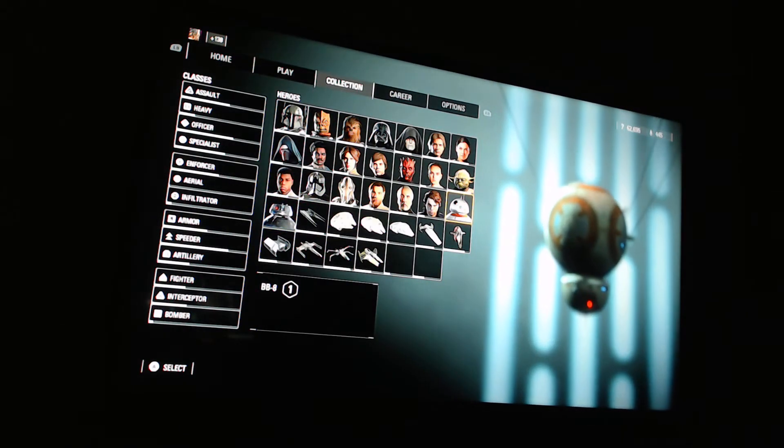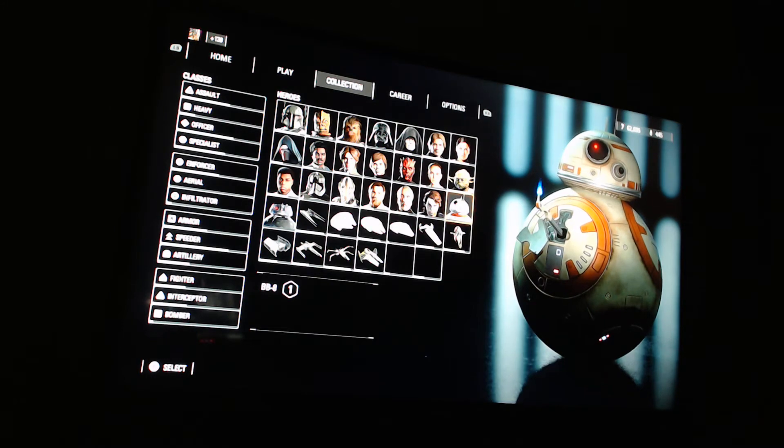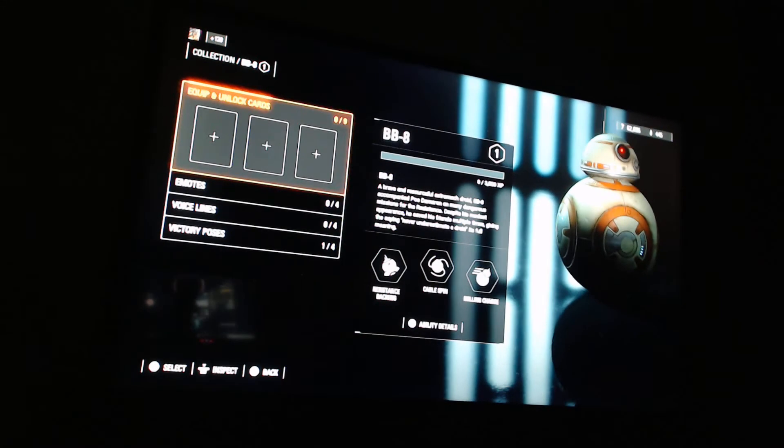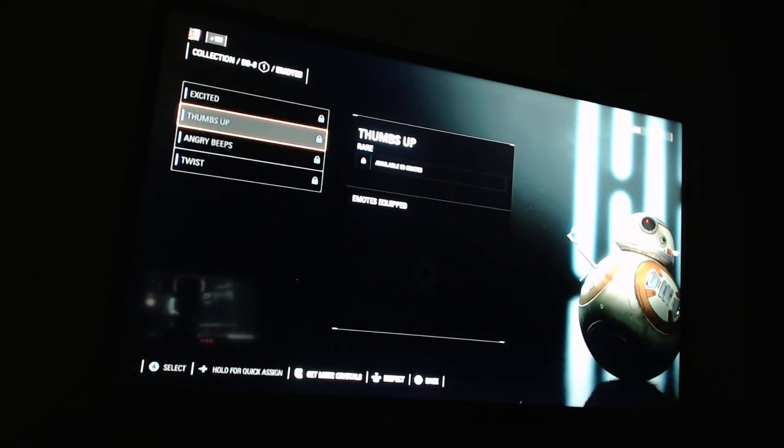We're going to do a real quick video. BB-8 and BB-9E have just come to Star Wars Battlefront 2, so we're going to take a look at their abilities and some other things. This is BB-8 — it's got four emotes: excited, thumbs up, angry beeps, and twists.